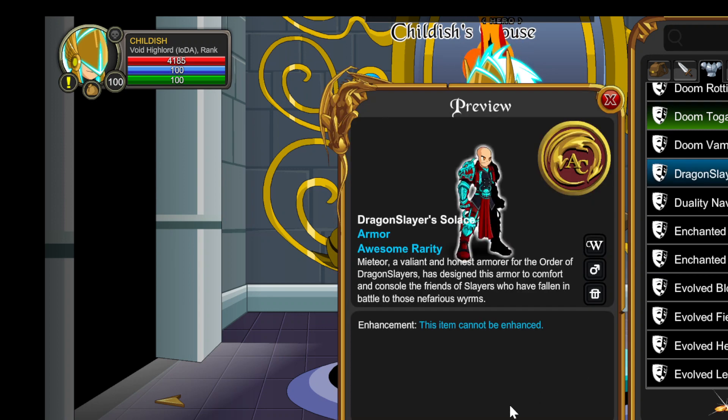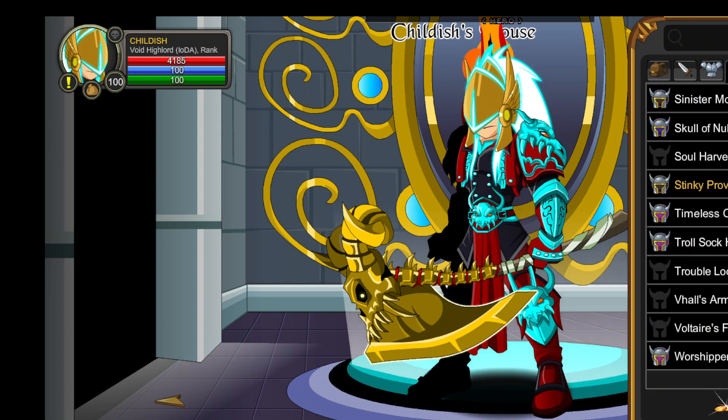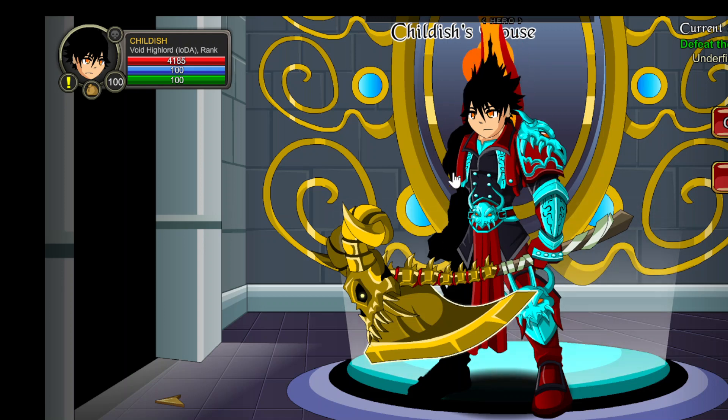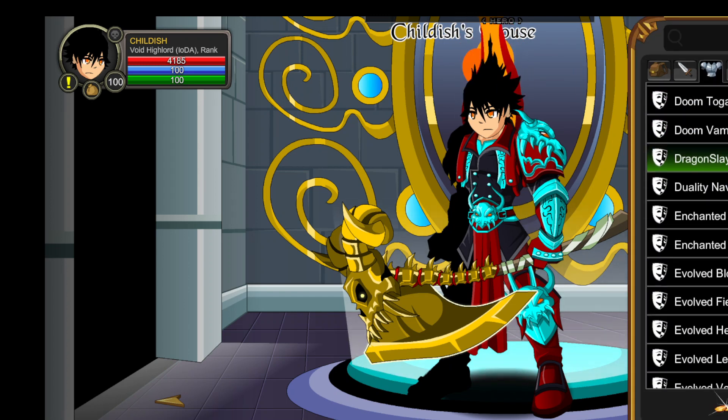For armors, we've got that. Then I have Dragon Slayer Solace — again, another fully CC armor that you can just do a lot with. You can throw an Archfiend Cloak on this, Grimoire Blade, things like that that we'll get into later. I'm trying to make this video pretty smooth.